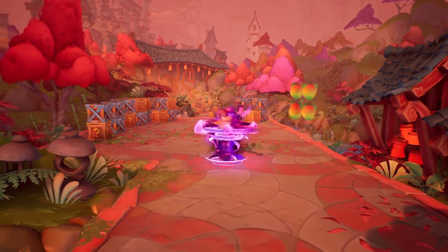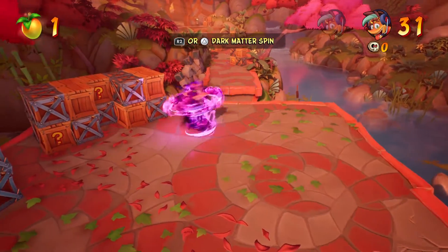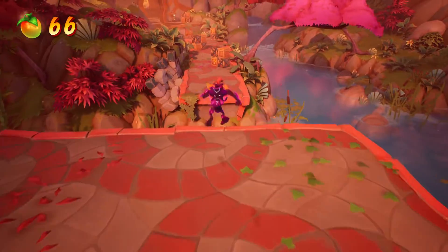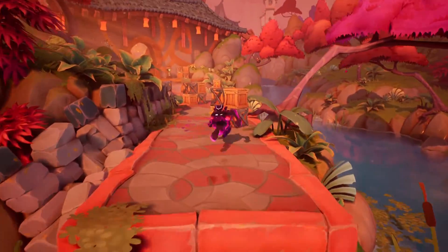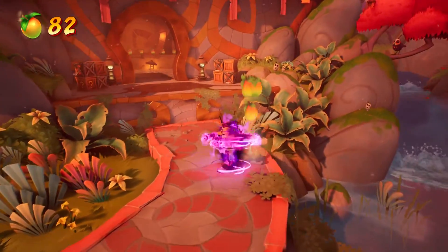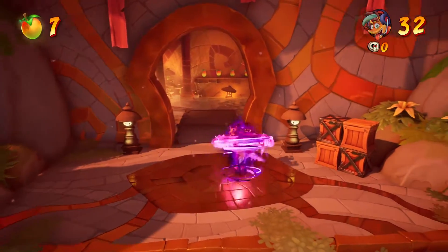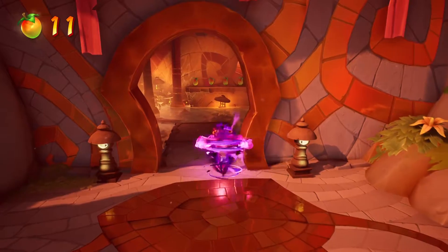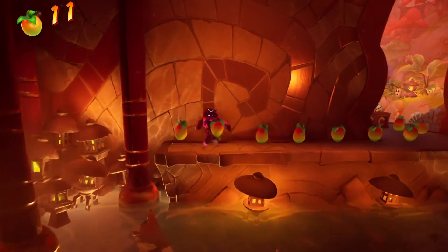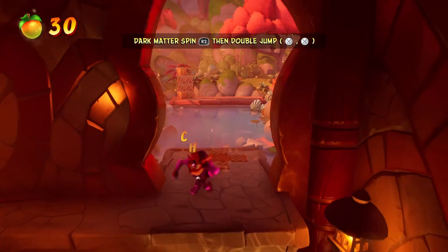Now watch this — it's for the Dark Matter spin. Just absolutely decimated. I nearly screwed up there. It is doable, but you probably need to use the Dark Matter spin in order to get that star out. Easy way to get through it, but this will hurt you if you use it on TNT if you're not careful. Let's just have a little think about what I want to do before doing it.